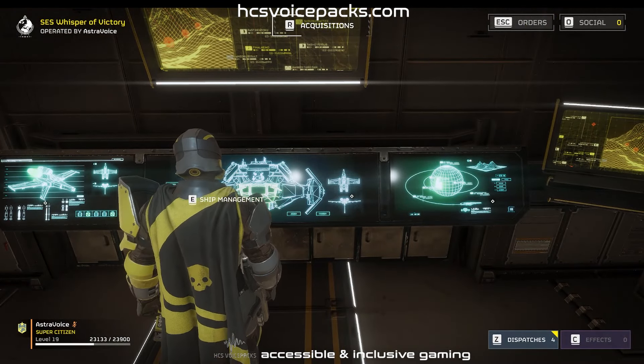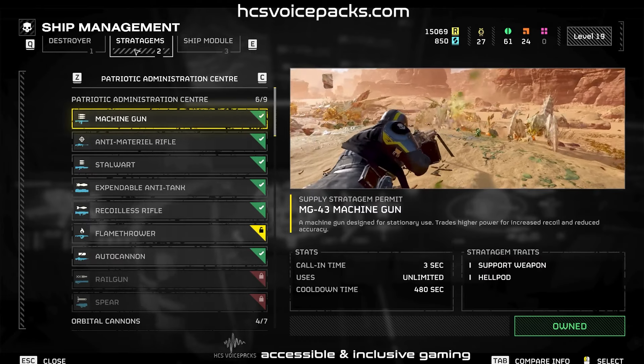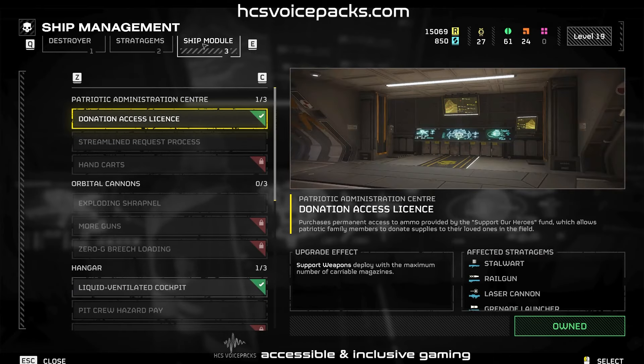Access ship management. Ship management. Before midships, you can find the ship management console on the port side bulkhead. This is where you make engineering upgrades to modules, configure stratagems, and check your Super Destroyer profile. Dependent on your financials, you can add a lot to your ordnance here.